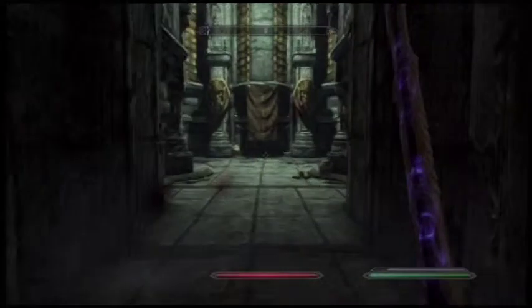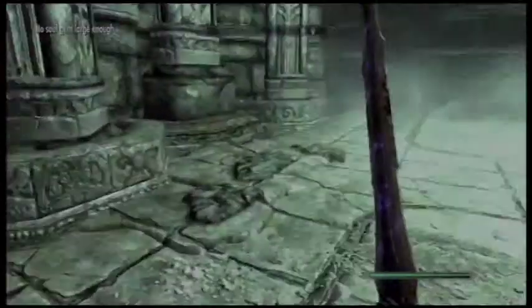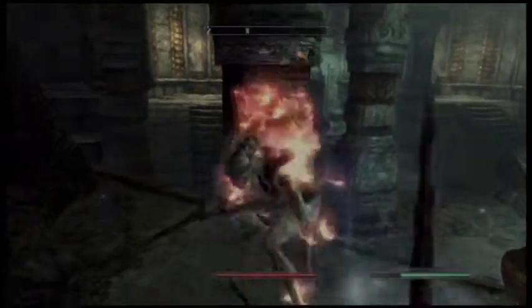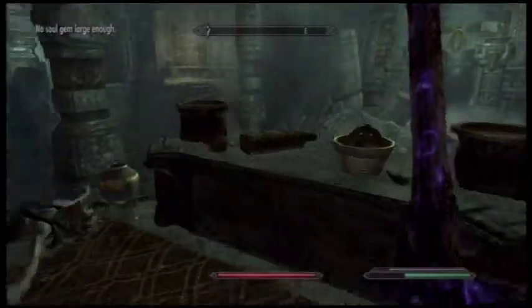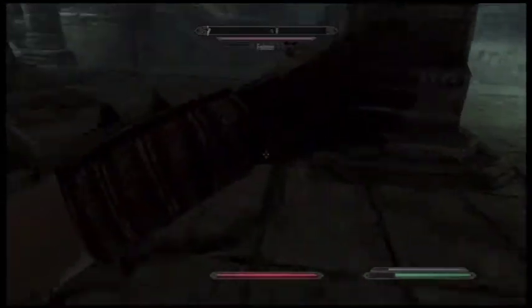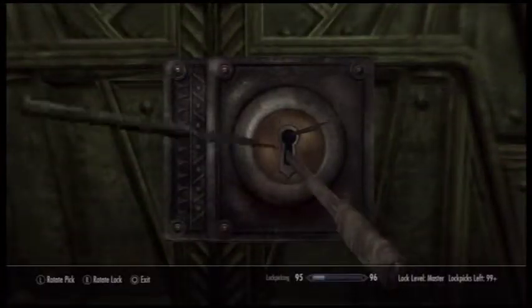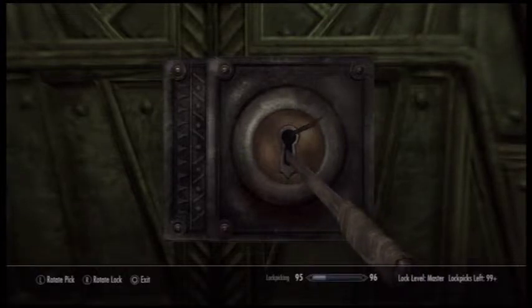Okay. So every Falmer you kill, check their — loot their corpse. Dead. He doesn't have the one we want. Where is he? Probably one of these two. Do you have it? That's what we need. Before we continue — kill you. Alrighty. There's actually a key somewhere around here. Fuck it, I could use lockpicking skills. There's a key somewhere that opens this door; I just don't know which Falmer has it. Let's go in there.